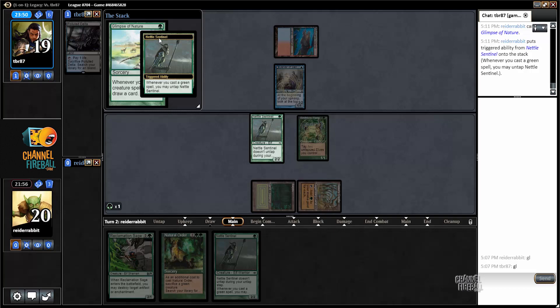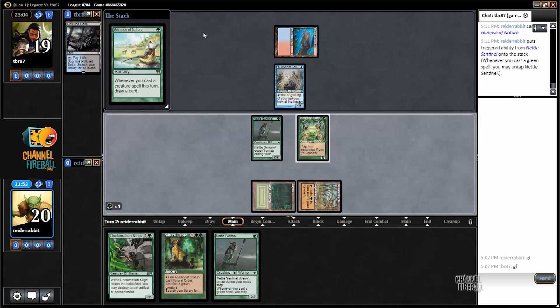My opponent probably has either Daze or Force of Will or both. It's always really challenging from the Delver side to decide when to pull the trigger on those cards. Elves makes a lot of mana, so sometimes you can't catch the card you want with a Daze, but in a Glimpse of Nature turn every mana really matters. If my opponent has Force of Will, this Glimpse earns one — because I have access to a lot of mana and could easily just run away with the game if it resolves.